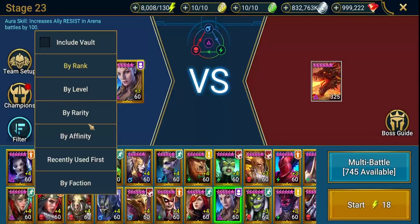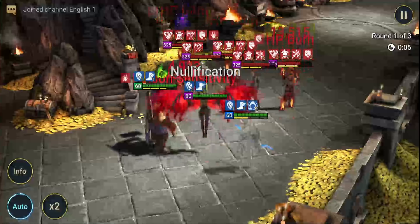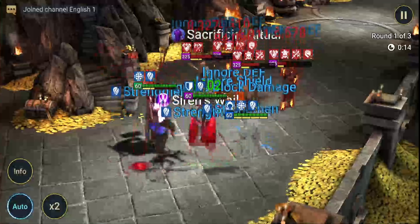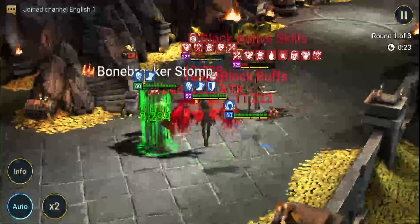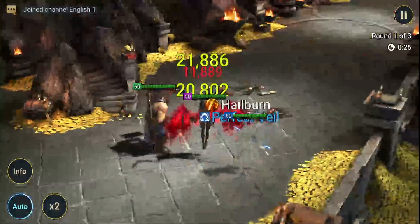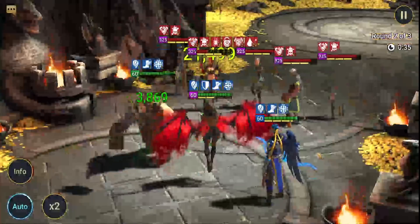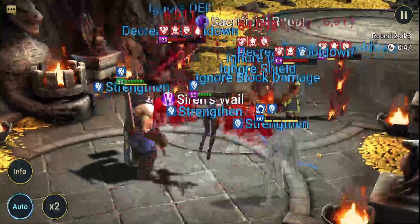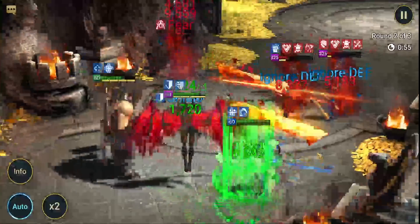Now we're swapping in Grush the Mangler. In my opinion, Grush is going to do better overall. We can see attack down and decreased crit damage. If I had to guess, Grush is going to be the worse throughput healer but the better utility champion — which isn't great for justifying a fusion. He does also have leech, which makes a difference. So far the runs are looking rather similar; we need these guys to get some turns to pump in healing.